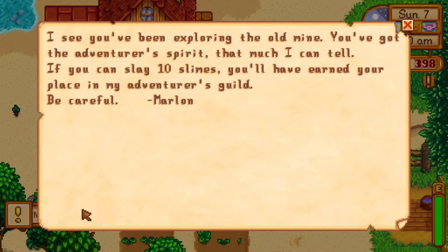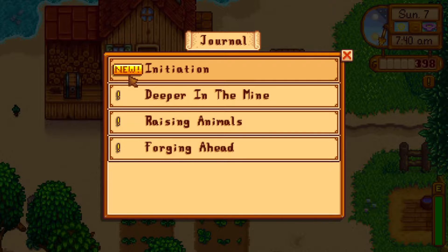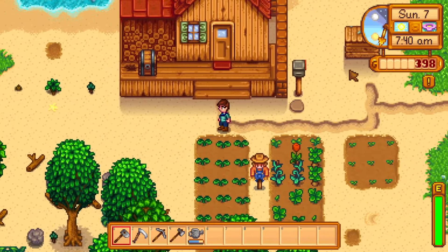This letter says: 'I see you've been exploring the old mine. You've got the adventurer spirit — that much I can tell. If you can slay 10 slimes you'll have earned your place in my adventurer's guild. Be careful, Marlin.' So we now have a new journal entry: Initiation. We should slay 10 slimes, so we'll try and get that done in the mines today and try to gain some combat skill as well.